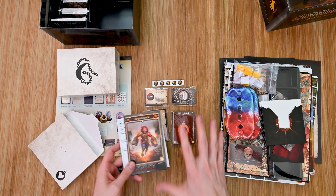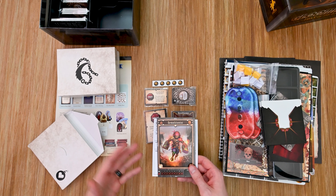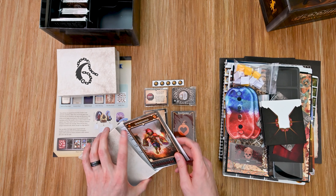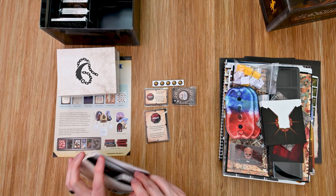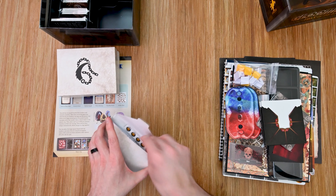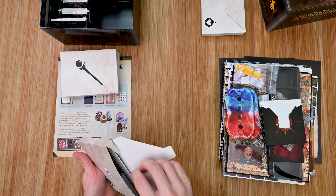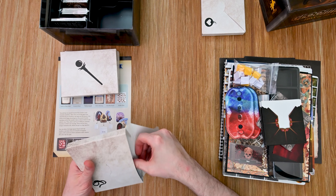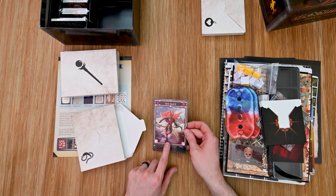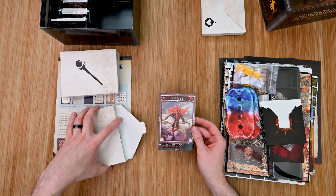These characters are completely compatible with Gloomhaven and Frosthaven, so if you enjoy them you can use them across campaigns and mix and match over time. The next character is the Red Guard — man, that looks awesome. I love that art. He's got some super armor on so he might be more of a defensive character. I think that might be the character I play to start.